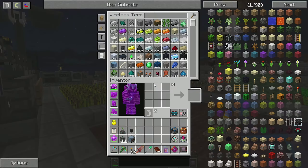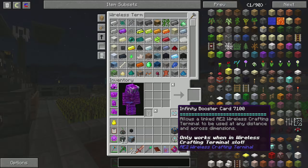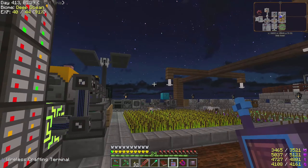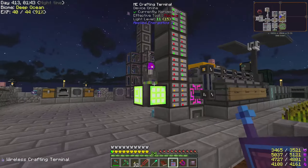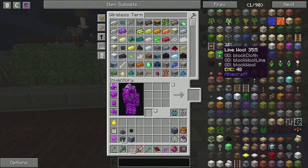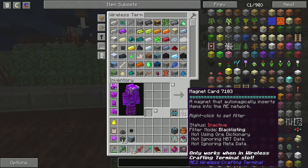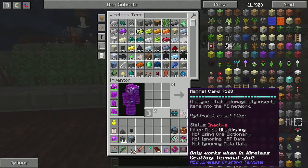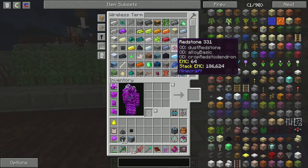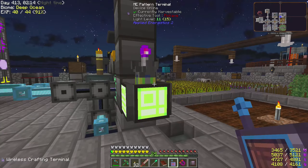If you right-click the wireless terminal, I added the Infinity Boost card we found. This one lets us use this thing in any dimension, so we don't actually need the range thing anymore. We can just go to the Nether or somewhere and still access our inventory system. It also comes with a crafting grid. It also has a magnet card - if you activate this you can specify a whitelist or blacklist, and all specified items will go directly into the AE system.